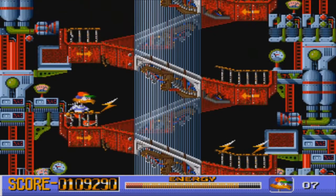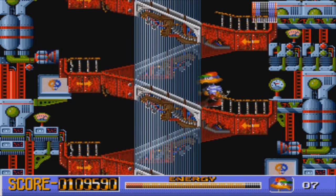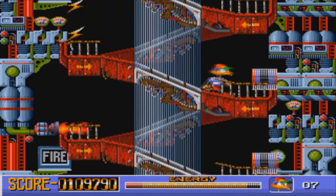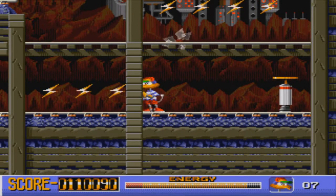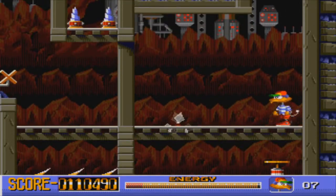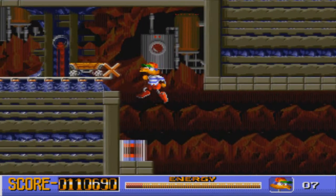You just gotta run upwards. We need to be fast, we need to be quick on this. Avoid the flamethrowers like my life depends on it, because it bloody does. Get some energy as well - we're looking good for energy so far, so we should probably just run straight up. We just go down there. Now we're in a new area with spinny blades of doom. Moving onwards - bit of old Genesis lag, why not?